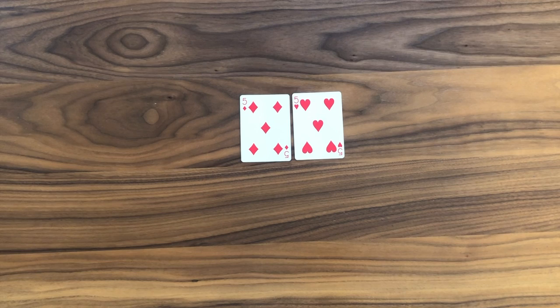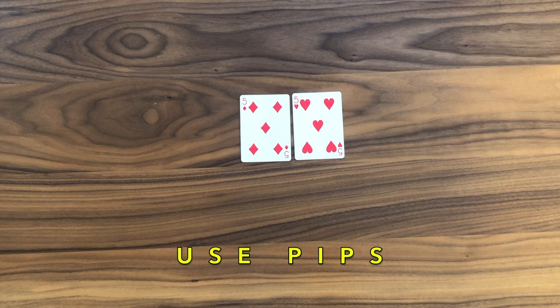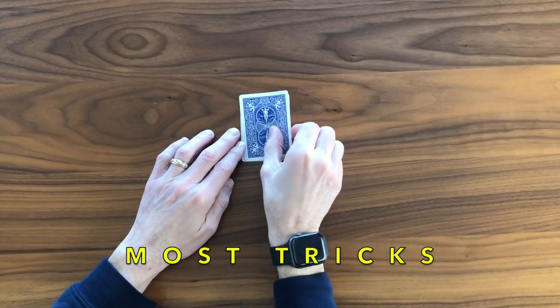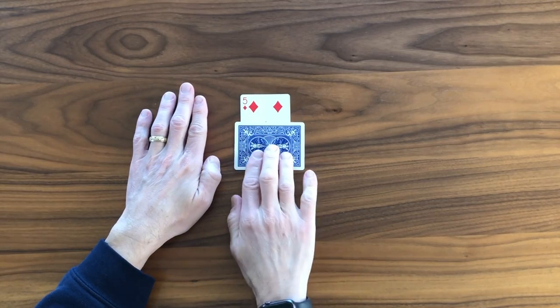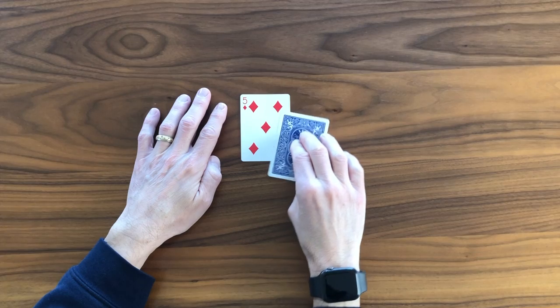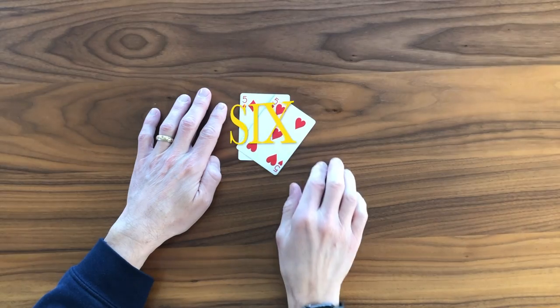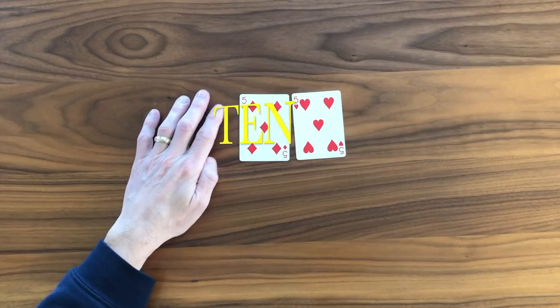Now let's talk about scoring. When you win tricks you earn points. Take a couple of fives — these are discarded from the game but you'll use those pips as a graphic depiction of your score. If you win the most tricks in a round you get a point, and after ten points you win the game. One pip is one point, up to five, then you flip the card over to depict six through ten — a cool way to keep track of scores.